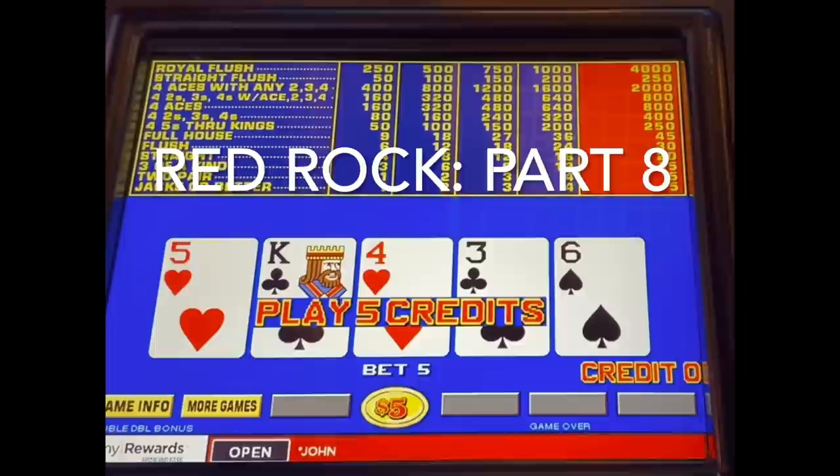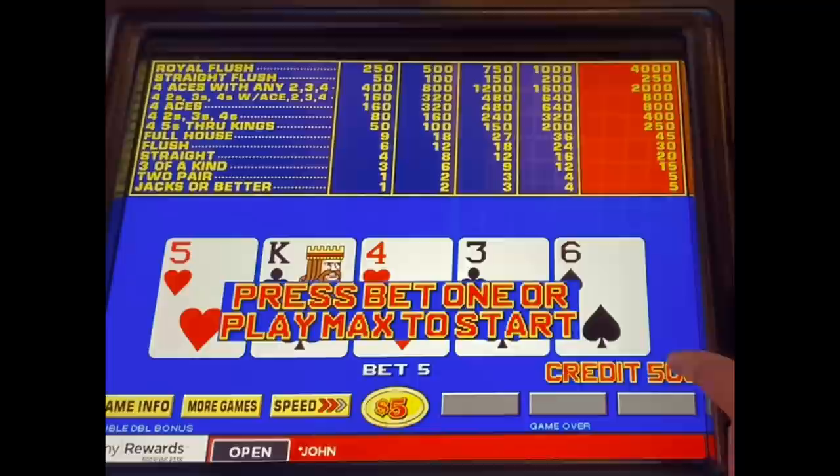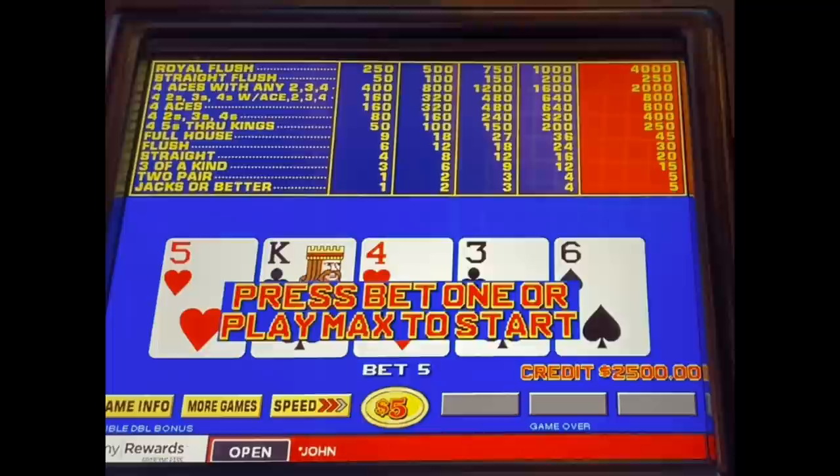We're going to put this other $2,500 in and change the camera angle a little. Maybe that's a little better — we'll see how this one goes. Double-double bonus, $5 coins, $2,500. During the making of this video I had certain challenges with the audio portion, so I deleted the soundtrack for about 25% of this rather than just trashing the whole session. I appreciate your patience.